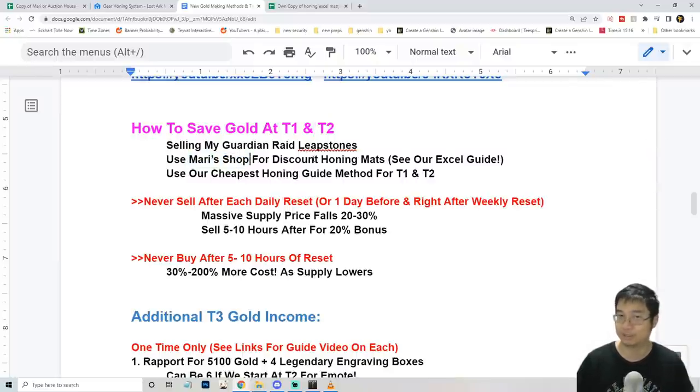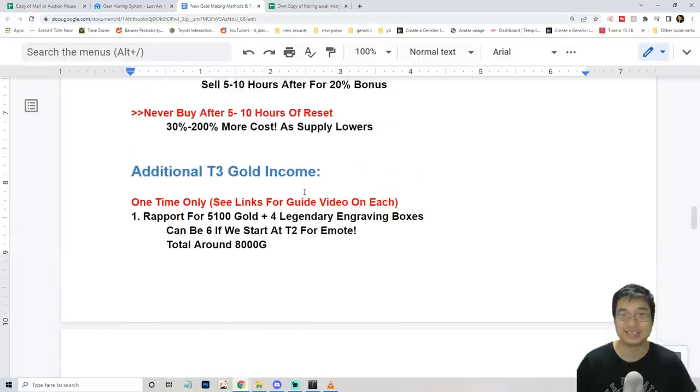If you guys haven't been using Marios Secret Shop, definitely check our previous video — I've made an Excel guide where basically you exchange gold for gems and cash shop gems, and you can buy heavily discounted items from the shop. Instead of buying from the market, you can use this and save a ton of gold using the cash shop with your gold — you don't have to spend real money.